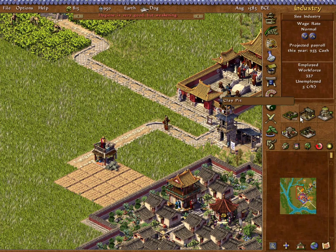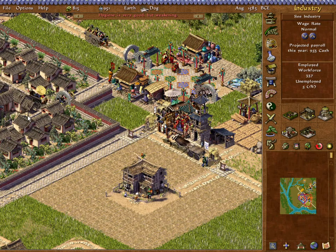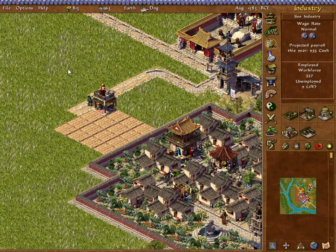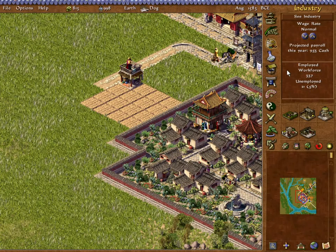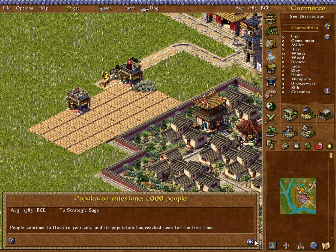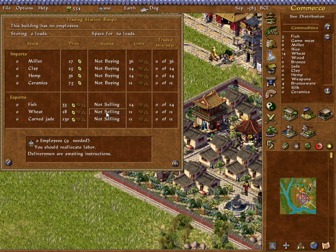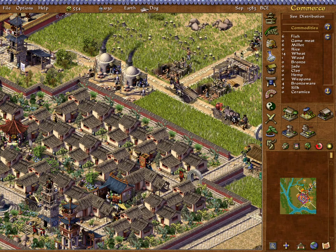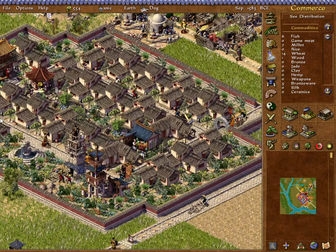14 people unemployed, down to five now. 800 cash — I want to be a little bit careful here. We're still bringing in millet from time to time. I think all I can really afford at this point is one more trading station. We'll put one up for Banpo, but that's it. Population is up over a thousand. I need to be a little more secure with the finances. We can sell any excess, but we don't want to import anything either until we can invest in other things.